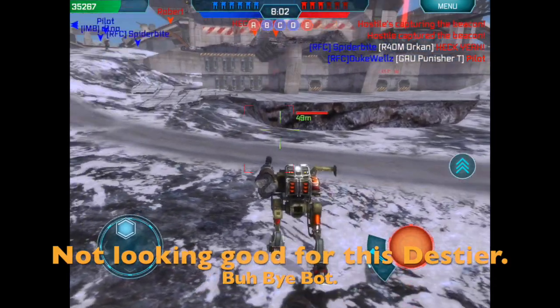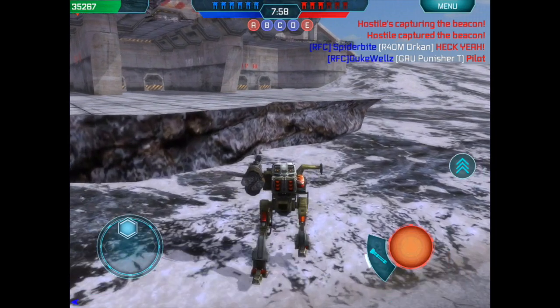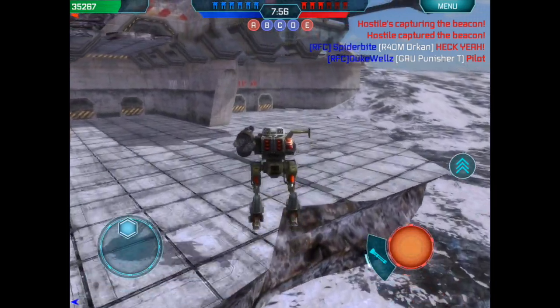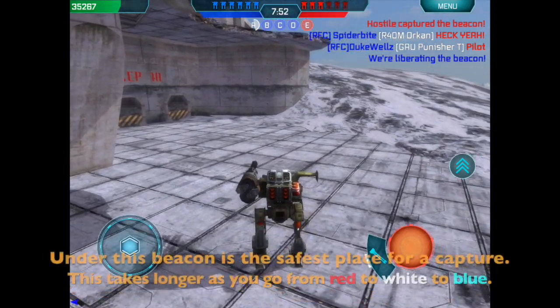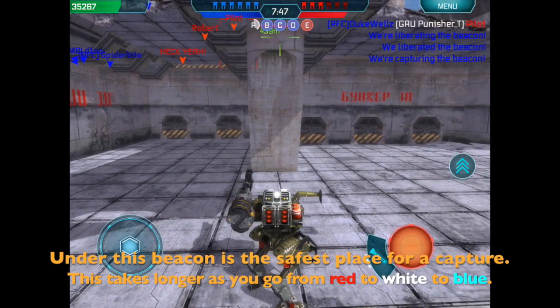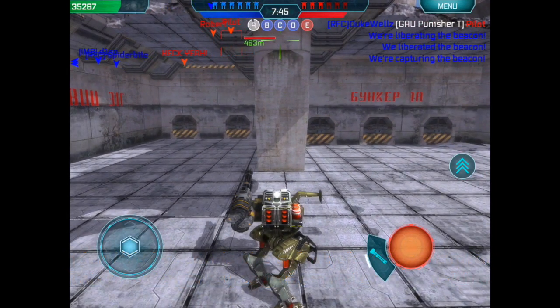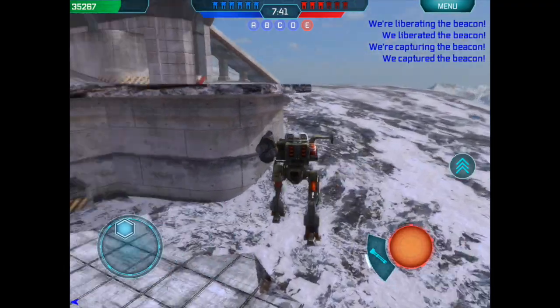This beacon is the only beacon in the game I think that you can capture from being underneath it. I'm not positive about this but this is usually my point of capture, and the reason is it's quite well defended and I can usually get behind these walls down here if a bandit's coming for me. So you can see the A beacon is captured and I'm going up because now I'm gonna go for the E beacon.